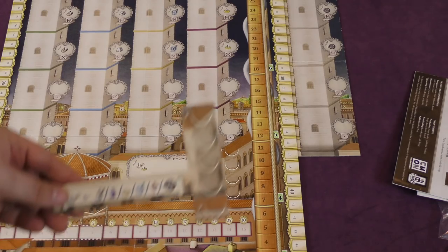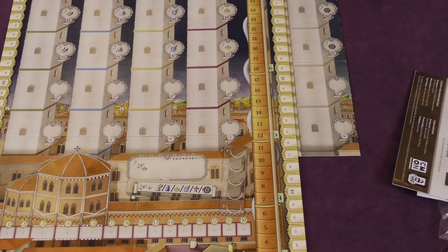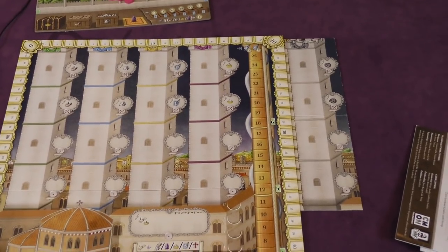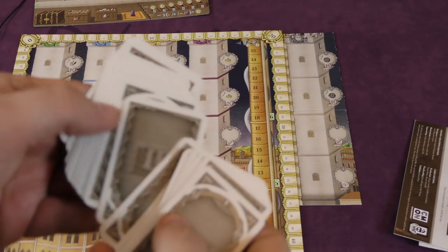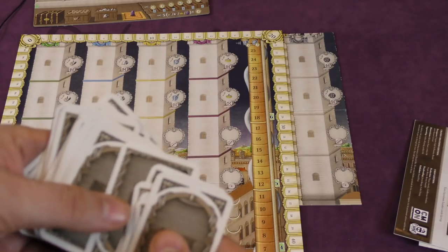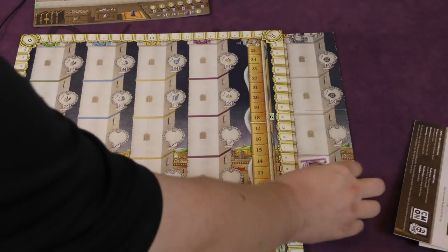If you're playing with five players, you can add a new section to the board for turn order. The new special tokens are also one of the favors you can take. But the biggest change is this new tower. We already had the four towers in four colors — green, blue, yellow, and purple. Now at the beginning of the game you go through these decks. In the original game you have exactly eight cards of each color, but here you have much more, so you shuffle them and take eight cards, which will be different from game to game.